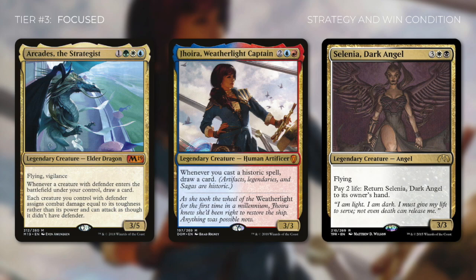With Arcades, you want to cast a ton of cheap defenders and then beat down your opponents with them. With Joyara, you want to cast free or reduced cost artifacts and then storm off. And with Selenia, you want to control the board, set your life total down low, and then swap it with others. Each of these has a specific strategy and a way they go about winning. For more on how these focused decks are built, go check the deck techs out.